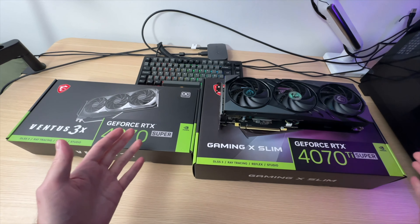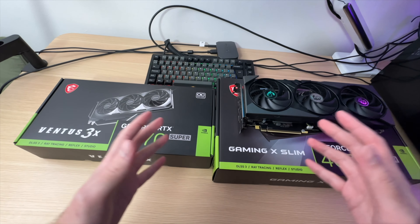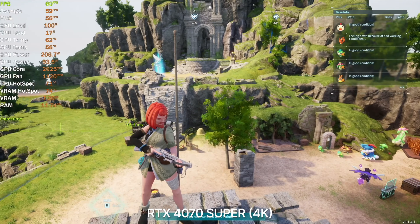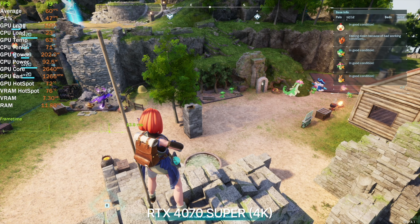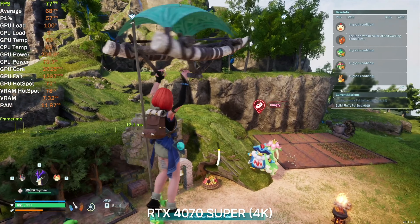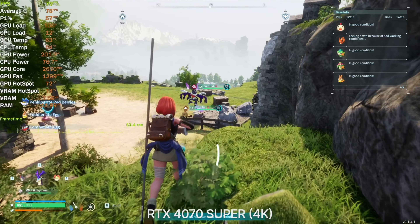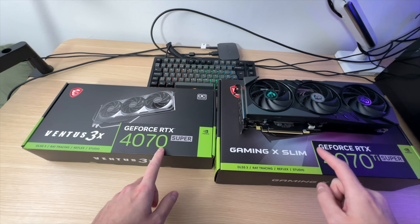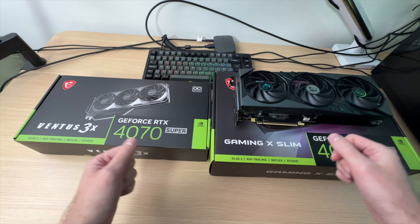In conclusion, at 4K resolution I definitely prefer the 4070 Ti Super. I had to make compromises too often with the 4070 Super and couldn't get the experience I wanted in some demanding games. With the 4070 Super at this resolution, we rely on DLSS and frame generation for a pleasant experience in the latest graphically demanding games. If a game doesn't have these Nvidia FPS-boosting features or they're implemented poorly, you're out of luck. Future games will get more demanding, so in a couple of years the 4070 Super might not keep up. Links to buy the featured graphics cards are in the description. If you enjoyed this video, reward my work with a like and subscribe. Until next time.